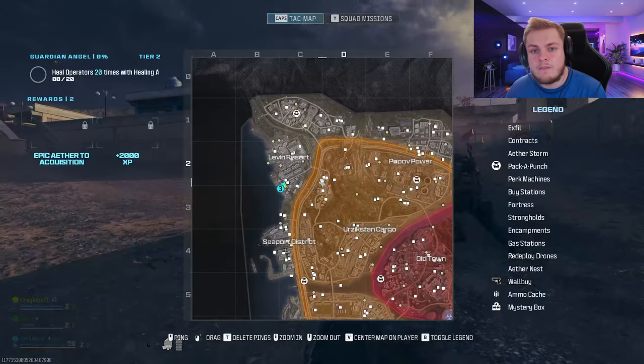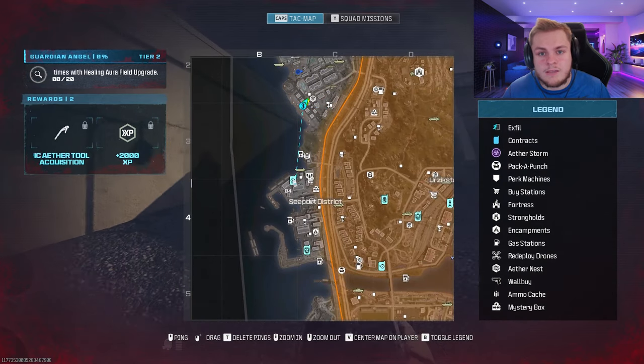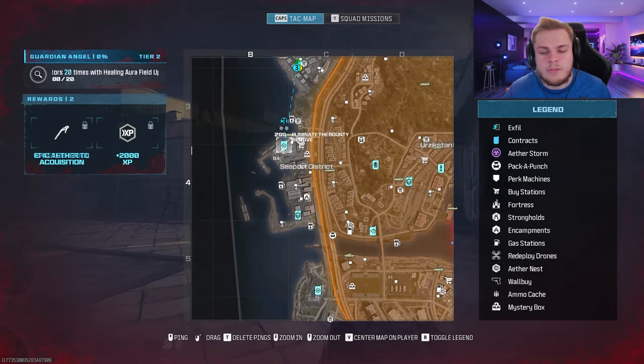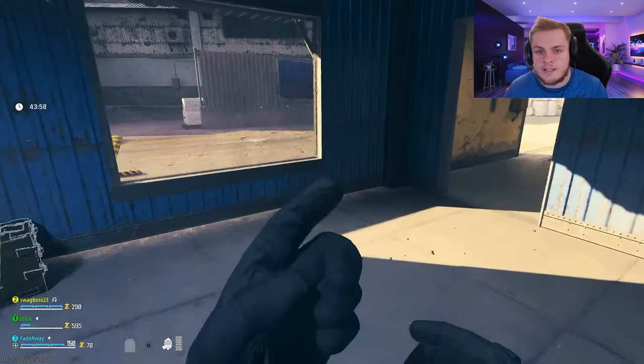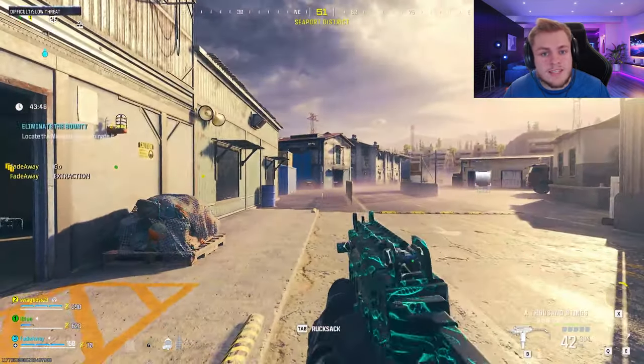You're going to want to load into a game of zombies and from here, locate a mission. You're going to want to do all the missions you can until you make 10,000. I would recommend doing the missions in the low threat zone and doing the eliminate the bounty or cargo runs, as they are the fastest and easiest missions to complete, especially solo. Once you've got the 10k, move to the next step.